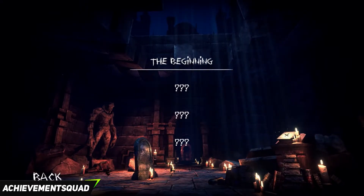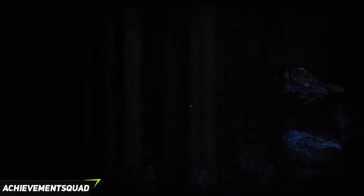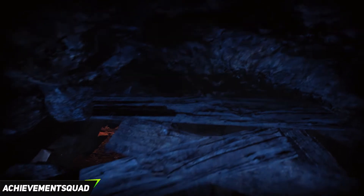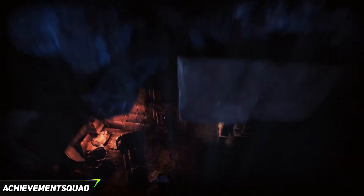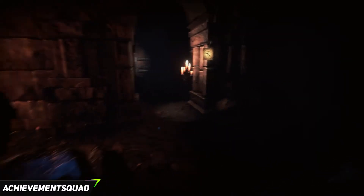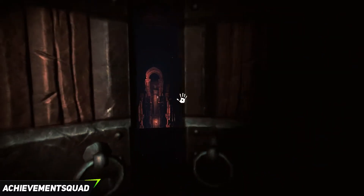We're going to jump straight into the first chapter which is called The Beginning. You're going to start off in this kind of well area. You want to look down and drop down the levels until you eventually reach the floor at the bottom. Straight ahead of you, you are going to see a corridor and we want to make our way into the corridor. Walk straight forward and push A on the door in front of you to open it up.